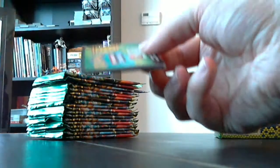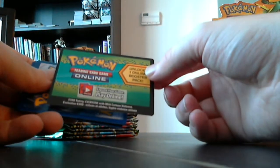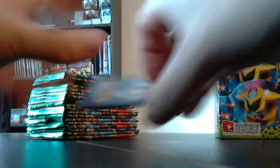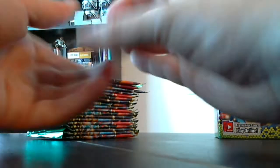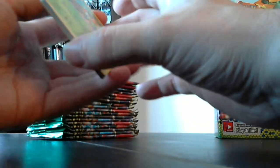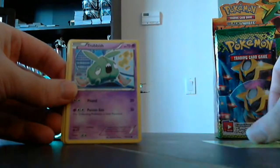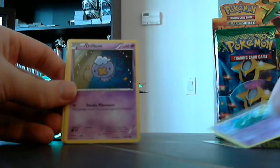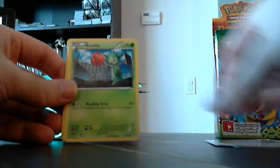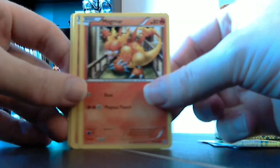First pack of Dragons Exalted. They do have the online booster pack code cards. I don't know if this actual set is available online yet — I know the last ones have taken a little while to get up and running online. I assume the card trick is still the same, no reason to think it's different. First card is Yanma, Trubbish the smelly Pokemon, Drifloon, Roselia, Magmar.